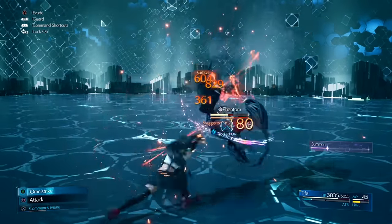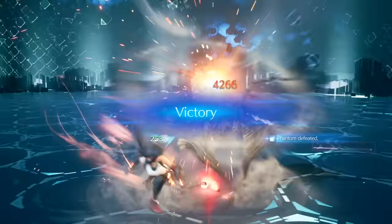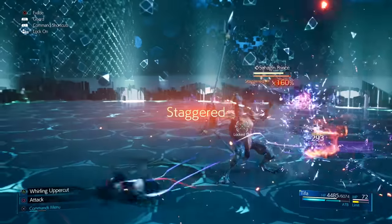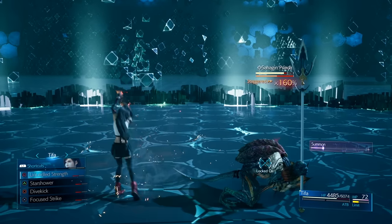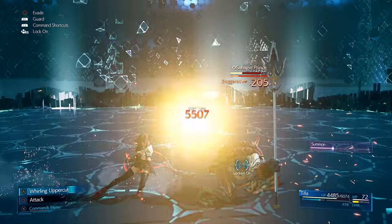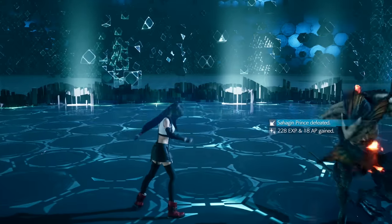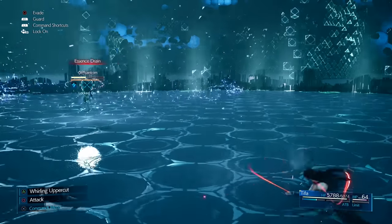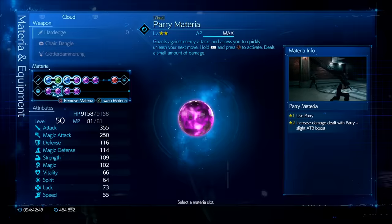The final thing to know for Tifa is Unbridled Strength used twice before the uppercut. This increases the stagger meter up to 300 and can even complete the related achievement. Unbridled Strength increases the number of hits and damage on triangle attacks, and using it a second time gives even more bonus attacks and damage — making it your go-to ability when the enemy is staggered.